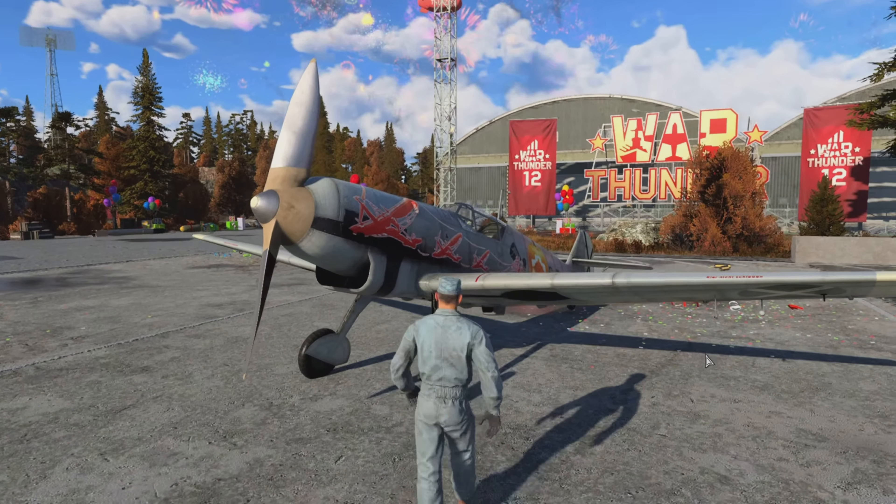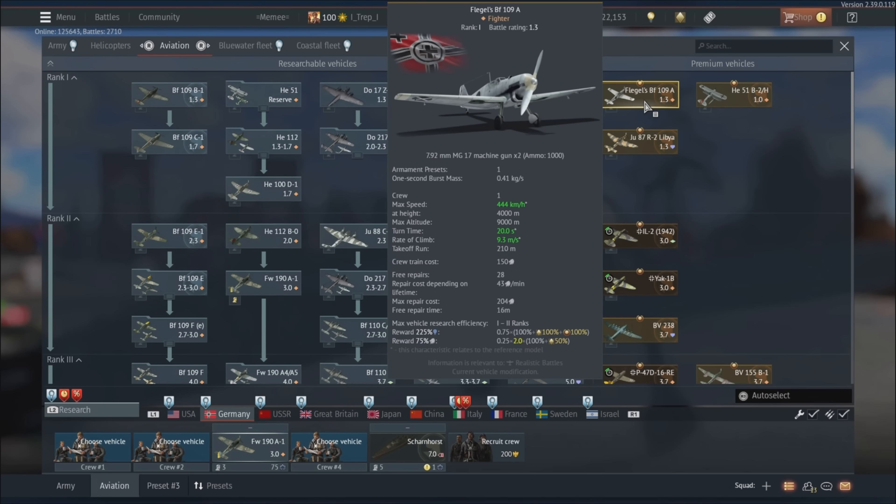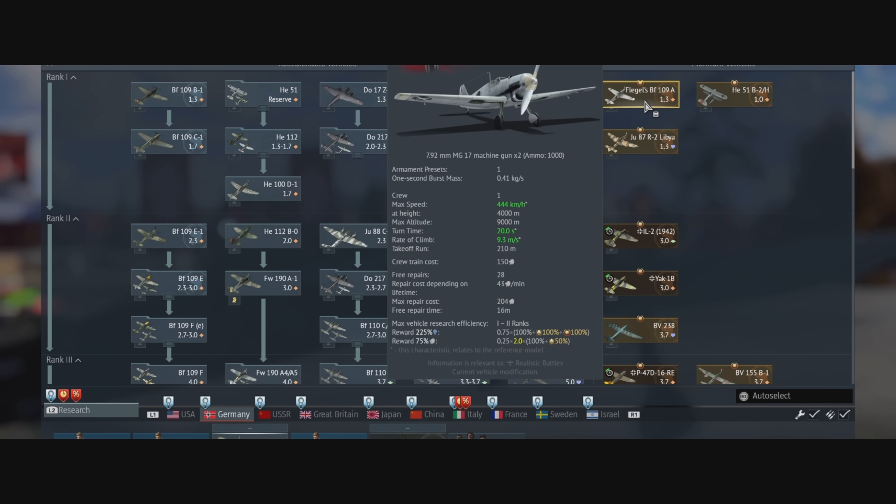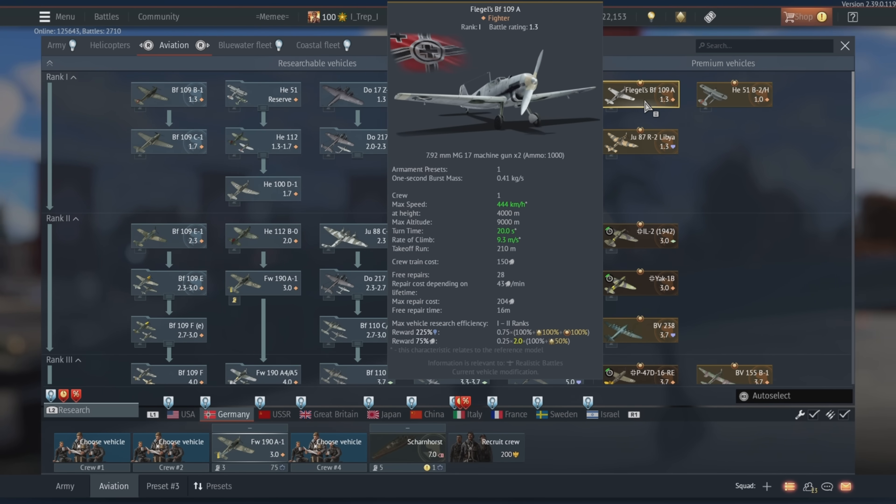So the first premium plane is the Rank 1 Bf 109. It costs 250 Golden Eagles, and as you can see, the multipliers aren't great on it. It's really not great, but also it's only $2. Anyway, let's test it out.